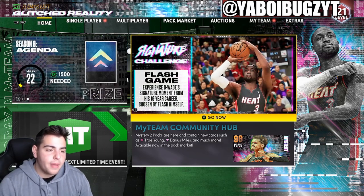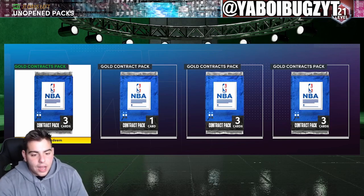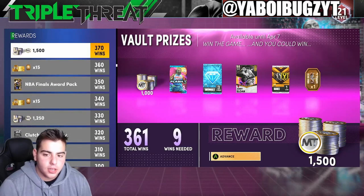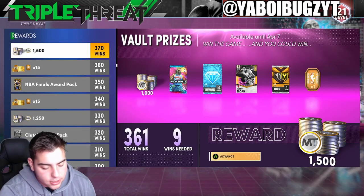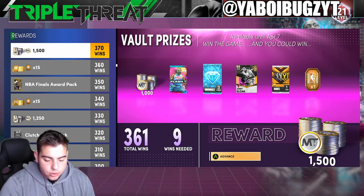If it's early, I'm sorry man, but it's pretty hidden. Not only is there a hidden locker code, but there is now a free Galaxy Opal. This is going to drop at 11 o'clock. His name is Danny Perry, and here's his stats: 97 three-point shot, 96 mid-range, 95 driving dunk, 90 perimeter defense, 95 speed. This is absolutely insane — this card is crazy.